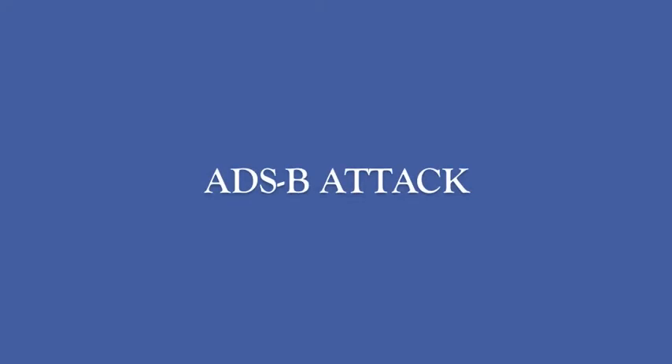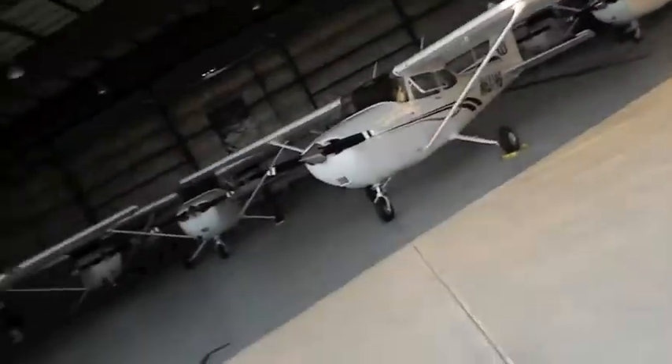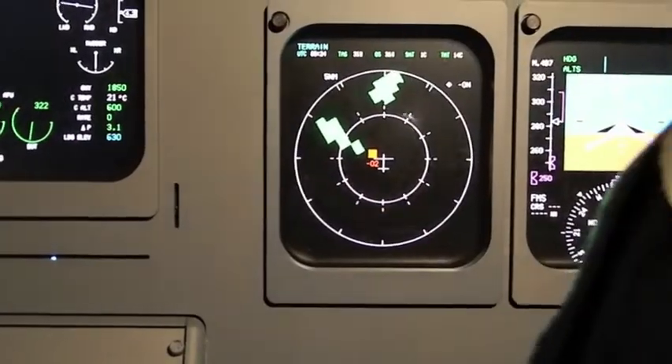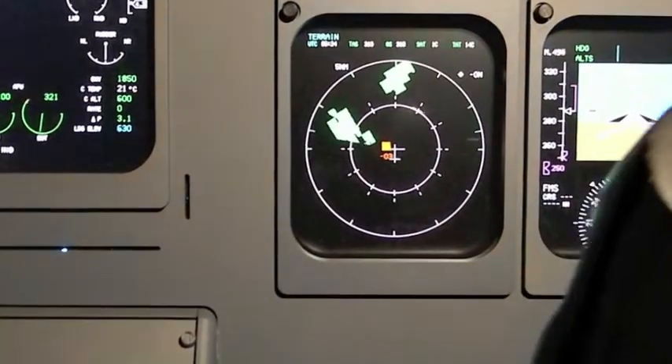To force the plane to reroute to another location, or at least harass the flight crew, simply have your pilot friends fly multiple planes in front, behind, and around the plane you would like. Have said plane send false transponder signals to the hijacked plane and force it to react to resolution advisories. The crew may possibly reroute to another location.